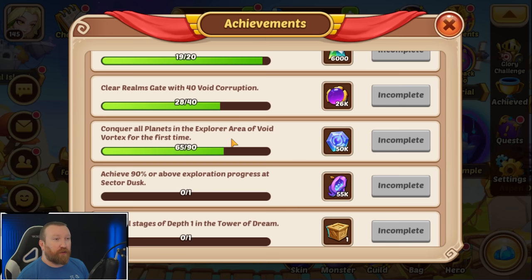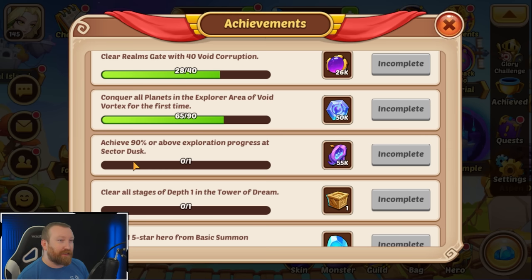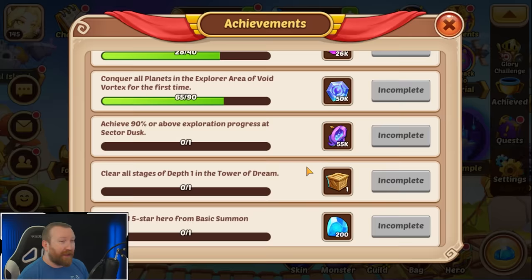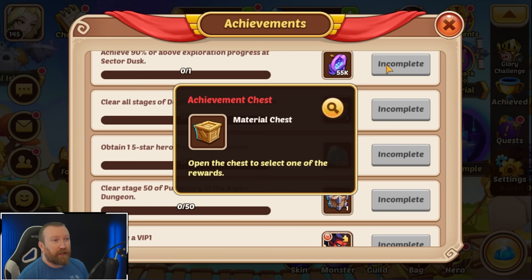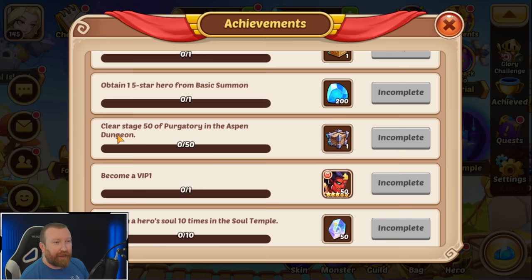Conquering all planets in the explorer area of the void vortex for the first time will get you lots of stellar shards, and there's a lower tier at 20 as well. Achieving 90 or above exploration progress at sector dusk gets you void-related stuff - I'm pretty sure they have it for every single sector. This is gonna help you guys level up your tree further. Clearing all stages of depth one in Tower of Dreams nets you a selection chest where you choose one of the rewards. I imagine they have this all the way up to depth 10.